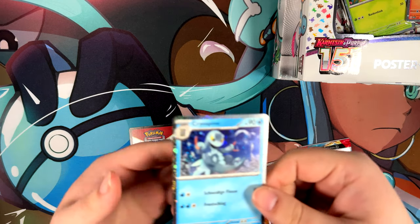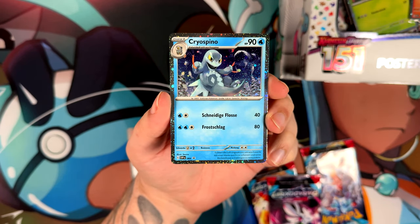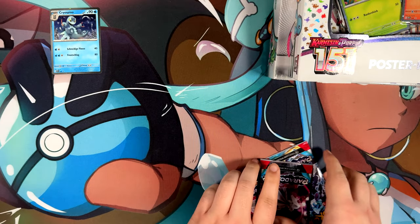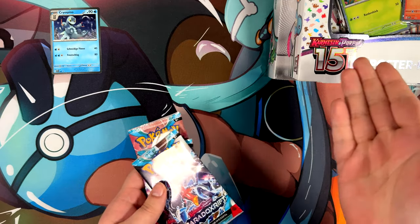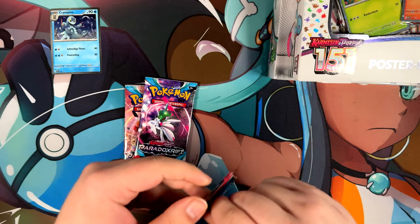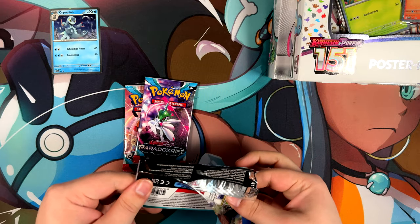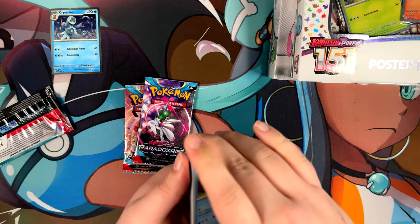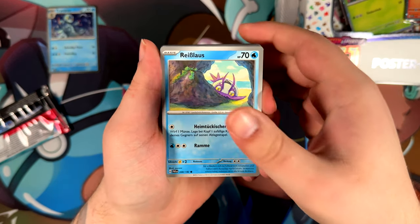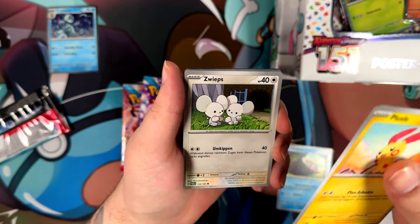First up, we do get a promo card. I love these promo cards. The camera is having a hard time with autofocus — must be the lenses are dirty or something. Here is the code card. I still need a bunch of cards from all these newer sets, so let's see if I can get one of the chase cards. This one looks very nice — illustrated by Sekio. Palkia — that's the same name in German, easy.